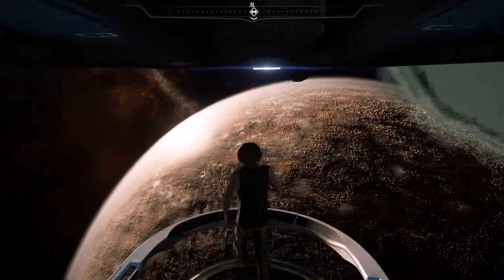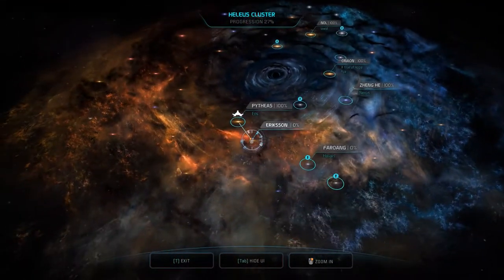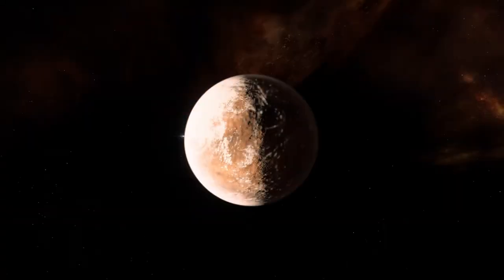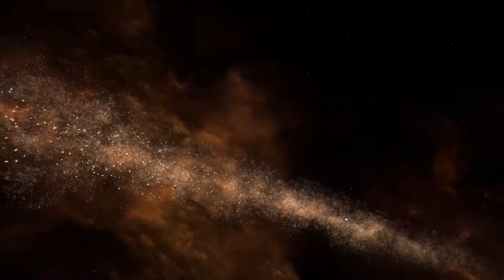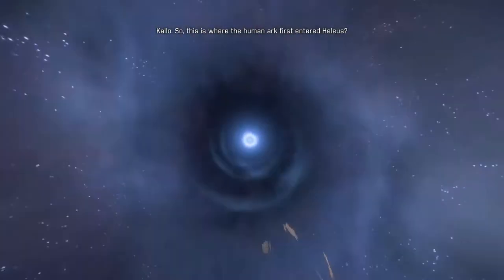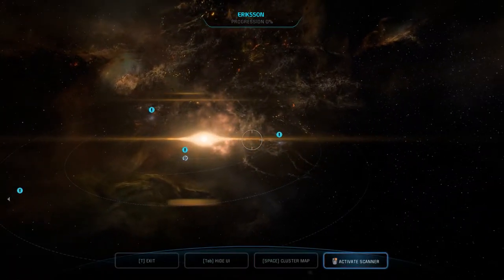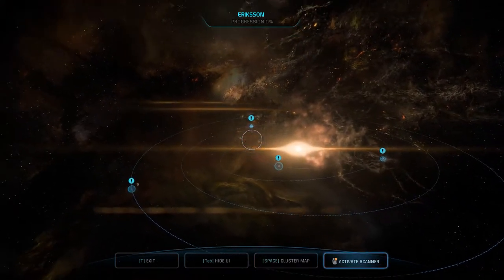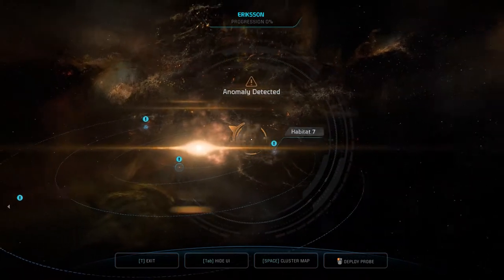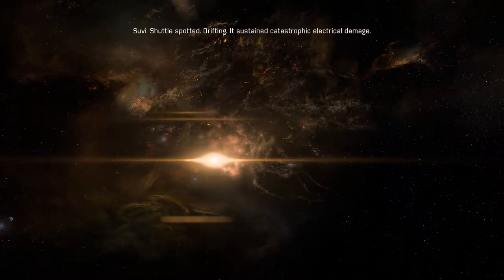Right, to the bridge. We're headed out of this system and into the next. So this is where the human arc first entered Helios — heck of a wake-up call. What did you find? Deploying probe, getting a scan. Shuttle spotted, drifting.